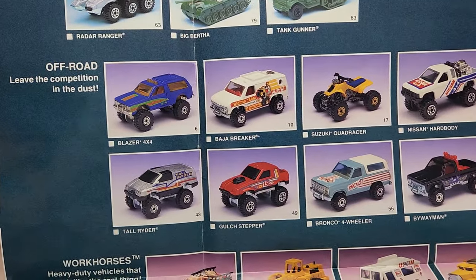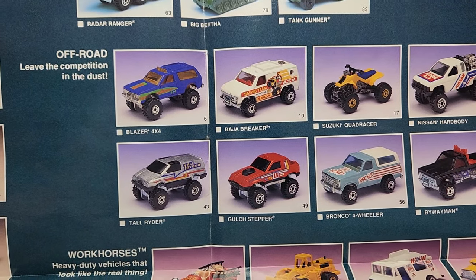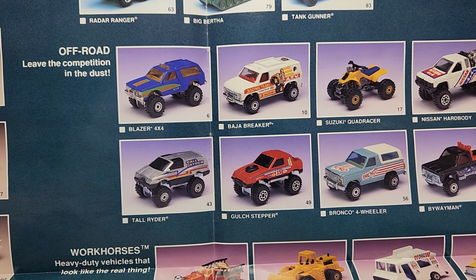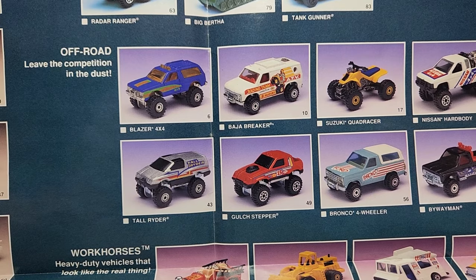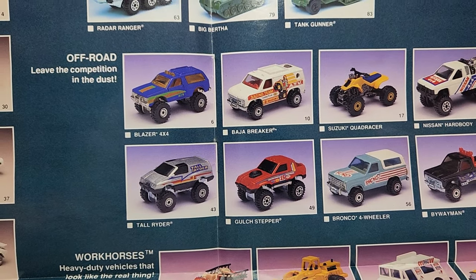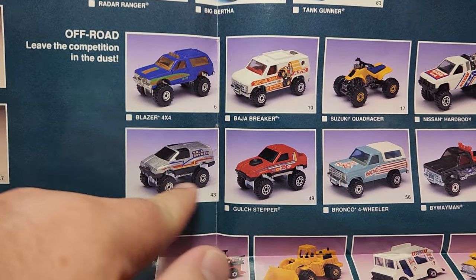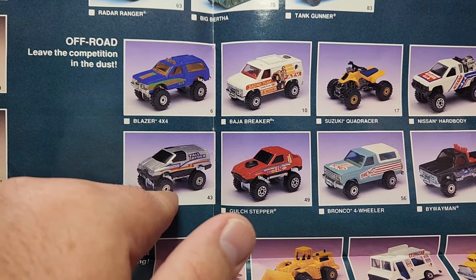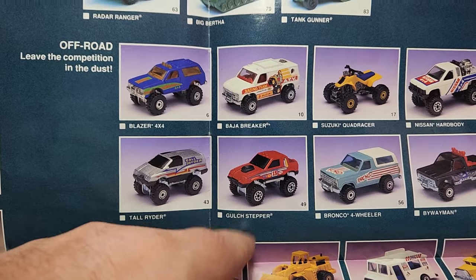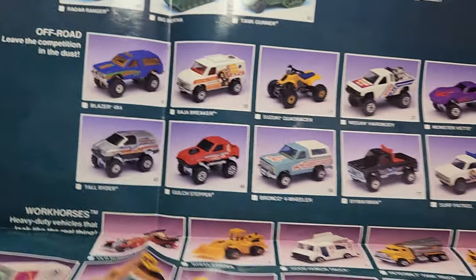Moving into off-road — there is the Blazer. Not sure if I've seen that exact deco; it might be a pre-production run. They did release the Baja Breaker with that deco. Suzuki Quad Racer, the Bronco, Gulch Stepper, and Tall Rider — those came in two different wheel variations, both in opposite wheels as well. This is the CT wheel and the original construction wheel — I'm not sure of the exact Hot Wheels name, but they swapped those out.